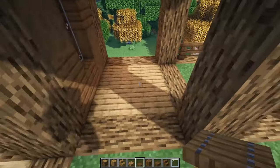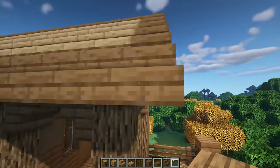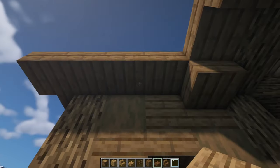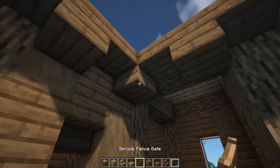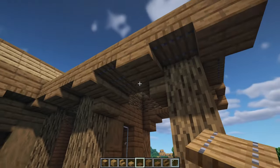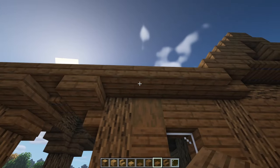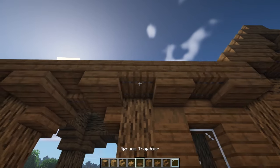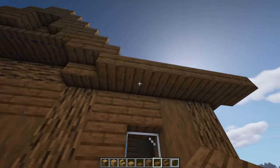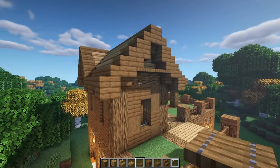So we have ourselves a little bit of a patio area, but right here we're also going to cover this part up so we don't fall down. For additional details, we're going to grab our slabs and go right underneath here — every other one going down — then grab our trapdoors and put them in the gaps. Let's repeat it over here on this side — slabs every other one going all the way down, then trapdoors in the gaps. Also on this end, one on this corner, and then one, two, three, and trapdoors in the gaps, just to give a little more detail to the roof.